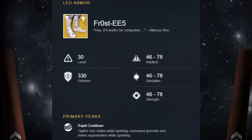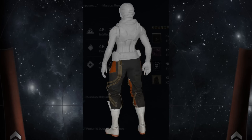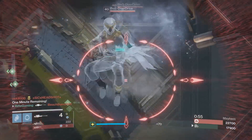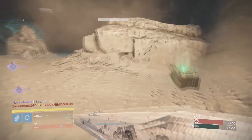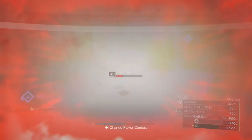Lastly for the Hunter exotics, I have some new exotic boots called the Frost-EE5, otherwise known as Frosties. These grab my attention the most out of all the exotics because speed and how you get around the map in PvP can really matter. The special perk gives you a tighter turn radius while sprinting, and also increased grenade and melee regeneration while sprinting. These exotic boots would definitely switch up your whole game style, and could help you gain kills and increase your kill-death ratio. In PvE they also seem useful for skipping past enemies and dodging bullets.